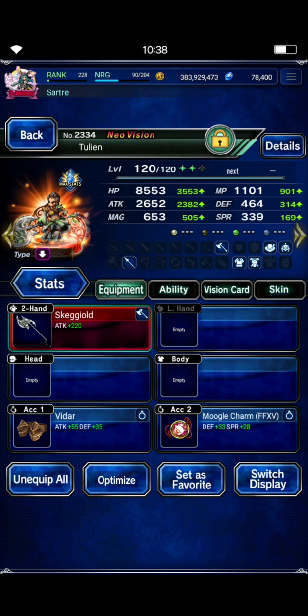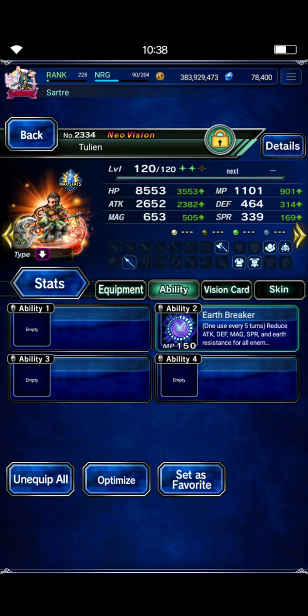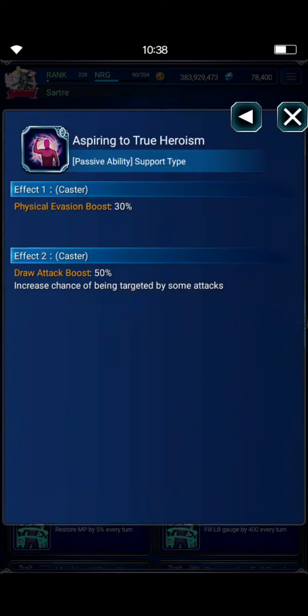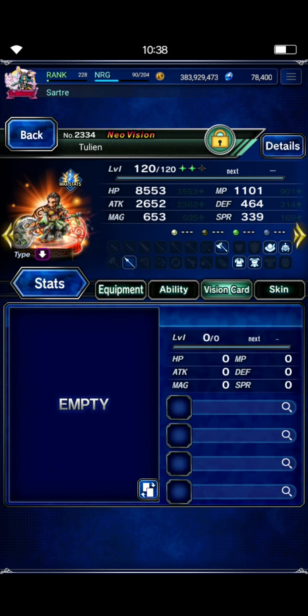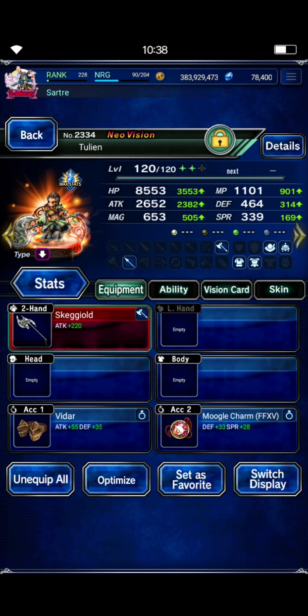Tulian is also going to be our passive provoke unit. Give him Moogle Charm, and then he just needs either his STMR or his TMR, which activates another 50% draw attack from his trust ability. If you don't have a Moogle Charm, just give him his vision card that does another 50% draw attack. Tulian is not going to be dealing any kind of damage — his damage is absolutely awful — but you could gear him for more damage and LB boost if you want that little bit of extra if you're really close to the cap and missing a few million damage.